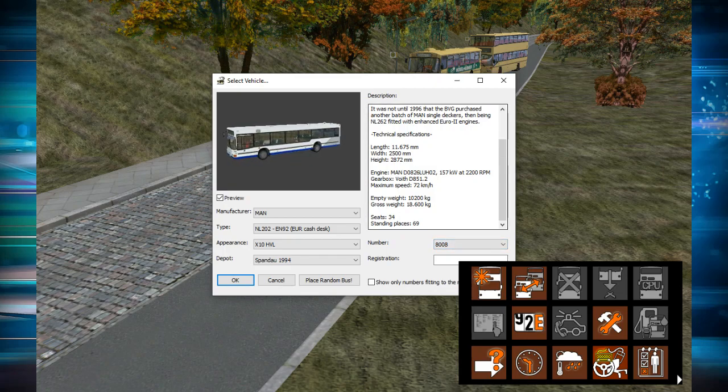The empty weight of the bus is 10,200 kilograms and the gross weight is 18,600 kilograms. It has 34 seats and 69 standing places — a total of 103 — which is more than most single deckers in London. Then you have the number, which is the fleet number, and the registration box which appears on the license plate.